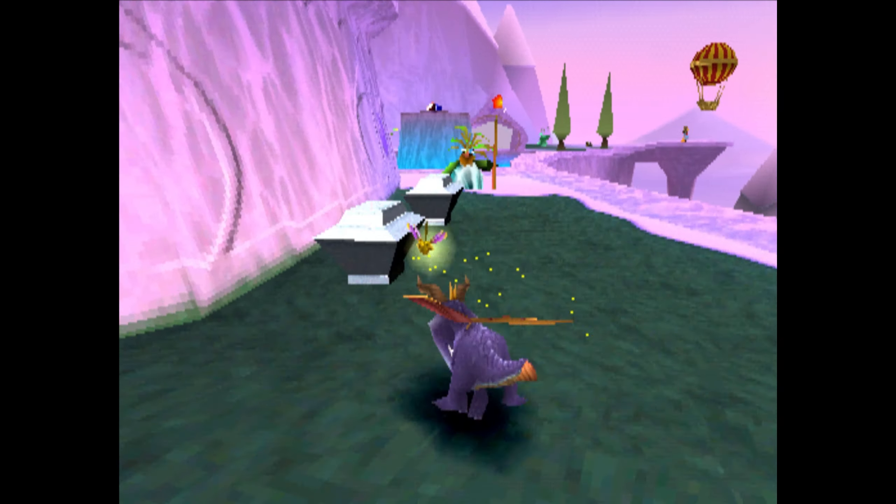These electric wizards can sometimes catch me off guard because once I charge into one, the other one's still there, and they're pretty quick — they shoot that electric thing really fast. If you're not paying attention they usually catch you off guard. Anyway, guys, we got all 300 gems in the Magic Crafters homeworld and now we're going to our first level, which will be Alpine Ridge. I usually try to work my way from the front to the back of the homeworld, just so it feels like I'm doing things in order.